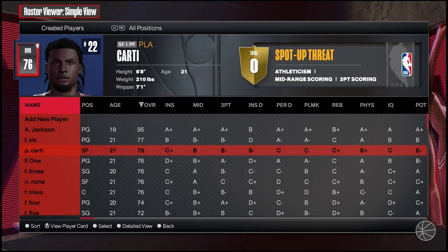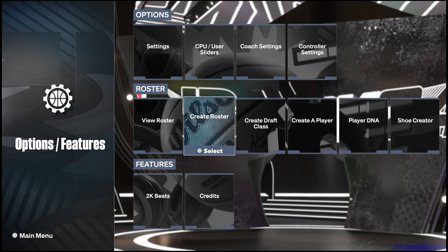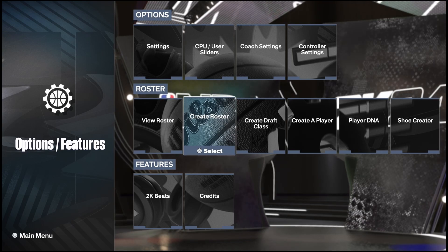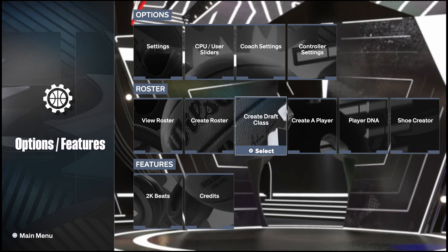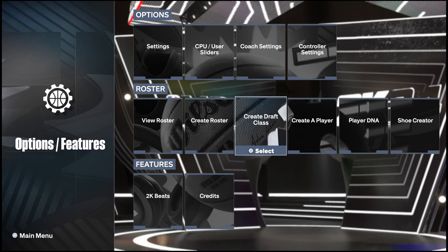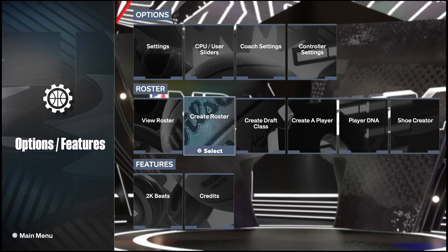The next step is getting your character in the league. You can go one of two routes: you can either create a roster and put them right in the NBA, or you can click Create a Draft Class and be with the next batch of rookies. Personally, I'm just trying to get straight to the league, so we're going to click Create a Roster.